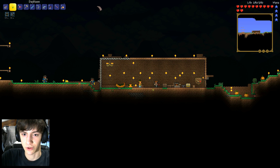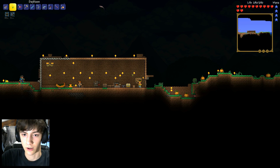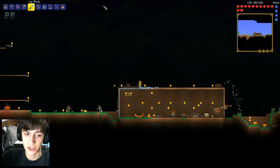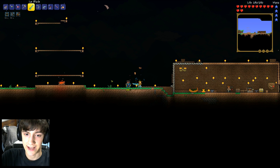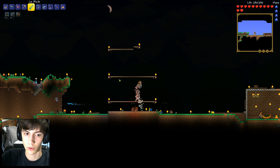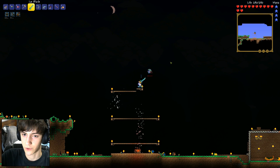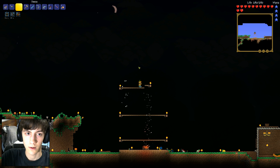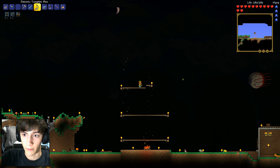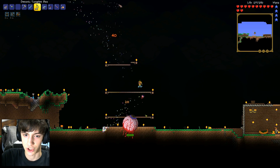We've got another Eye of Cthulhu summon item! I don't think we should stop here — we're still in the middle of the night, we've still got time. Let's fight the Eye of Cthulhu twice in one night! This is going to be the best episode of Terraria I've ever recorded. Here we go — he's coming back, and with a vengeance. Jester's arrows out right away this time.